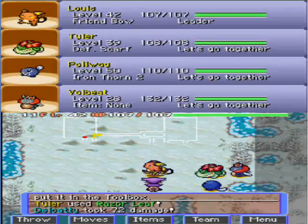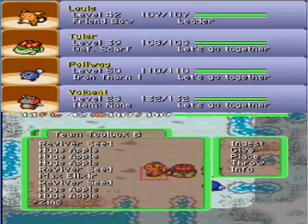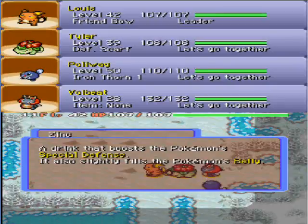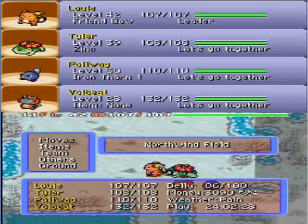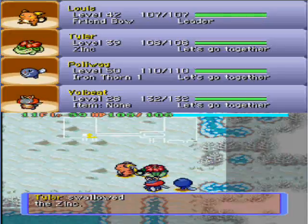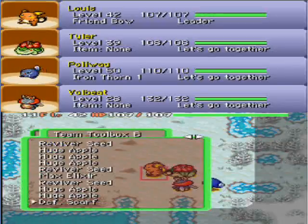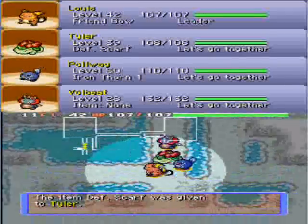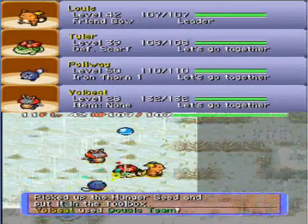I don't know what Zinc does, actually. I'll have to check. That would be handy for Tyler, so I'm going to give that to him so he can use it. He's the one who needs all the defense he can get at the moment, because his defense isn't the best. Not as good as what you'd think it would be, because he is a fully evolved Venusaur — but he still does take a fair beating from other Pokemon.